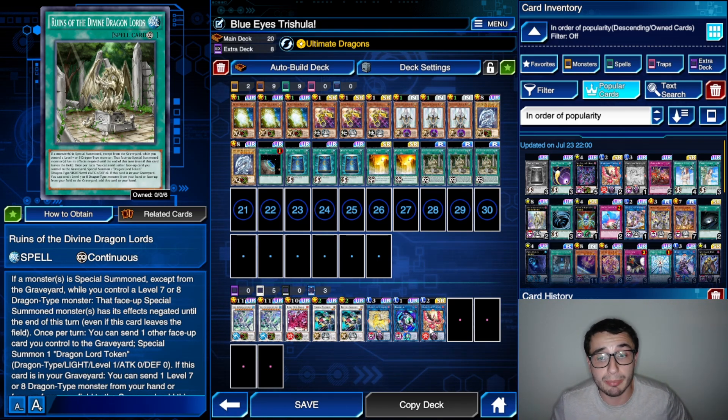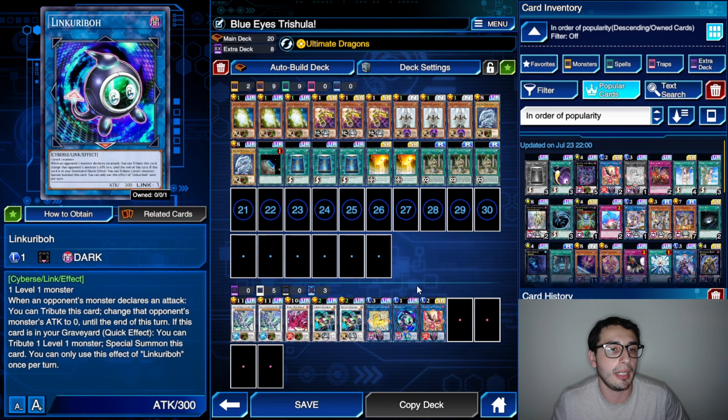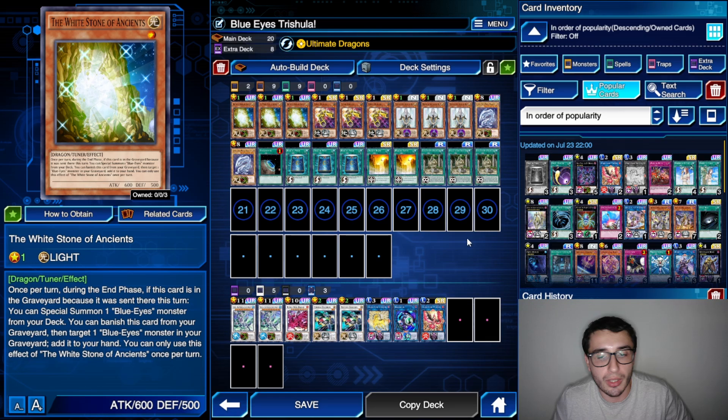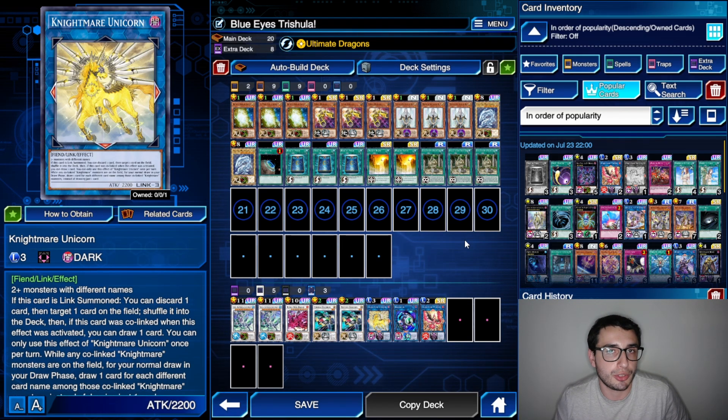For the last part of the extra deck, we have the classic linkable, which can be a decent turn-one play and a way to send your Stone to the graveyard. We also have Phoenix to pop a back row, and Unicorn to shuffle anything back. These two are just staple bounces — pretty standard.